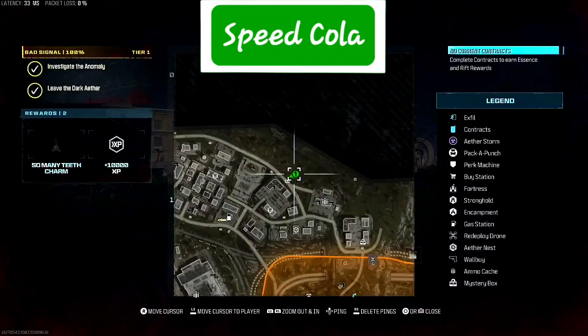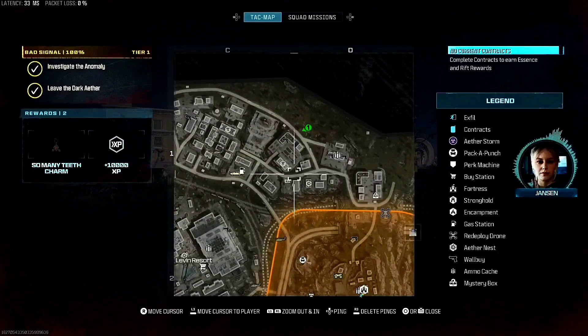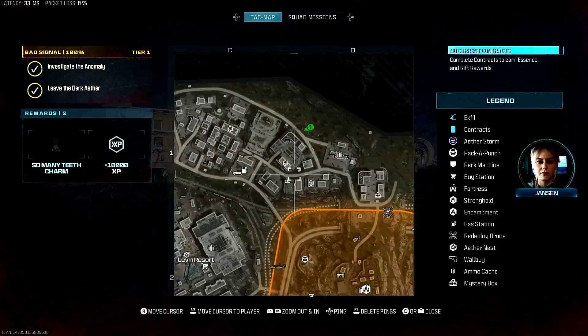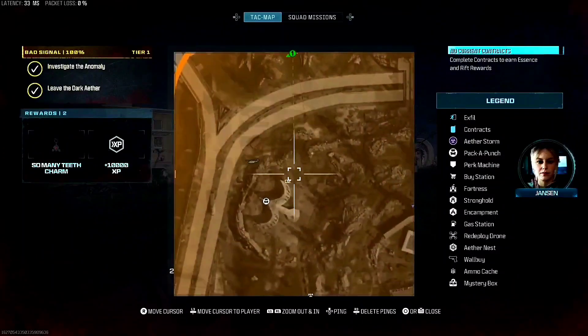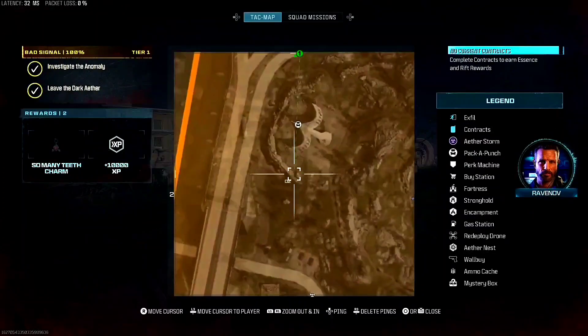The first thing you need to know about the free perk easter eggs is only one person in the match can get it per game. For Speed Cola, you go to this spot here that looks like a statue — looks like a bird or eagle.